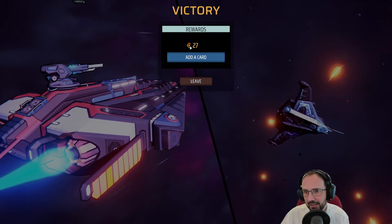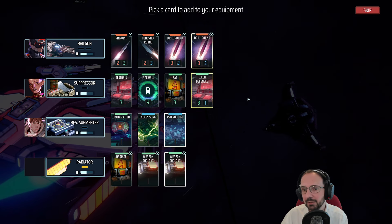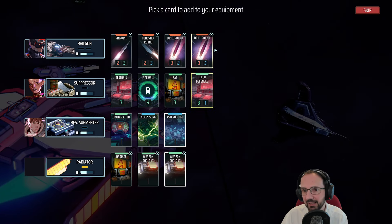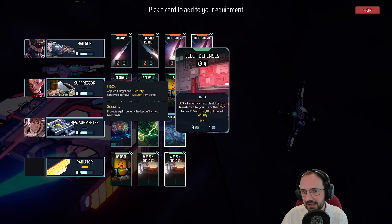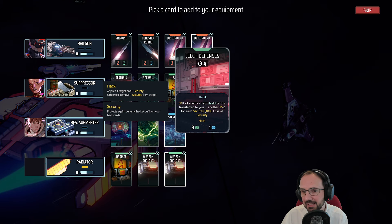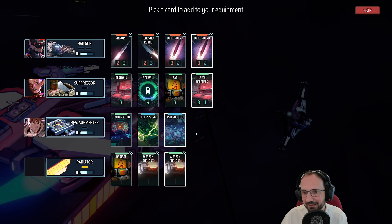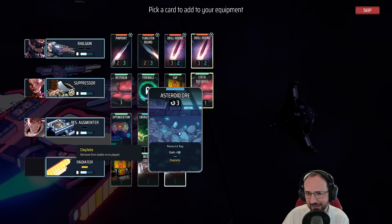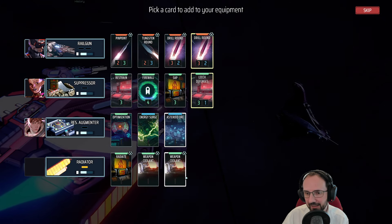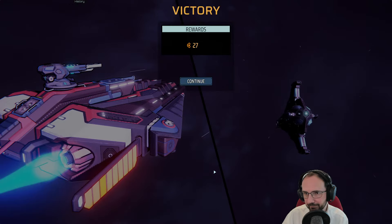After each fight we get a reward — a number of credits and usually the ability to add a card. We can choose one piece of equipment or one card per piece of equipment we have. Options include another Drill Round, Leech Defenses — which transfers 50% of the enemy's next shield card to you plus 25% for each security — or Destroyed Ore, which gains four mass and then depletes. Feeling vulnerable without shields, I'm going to take Leech Defenses and continue.